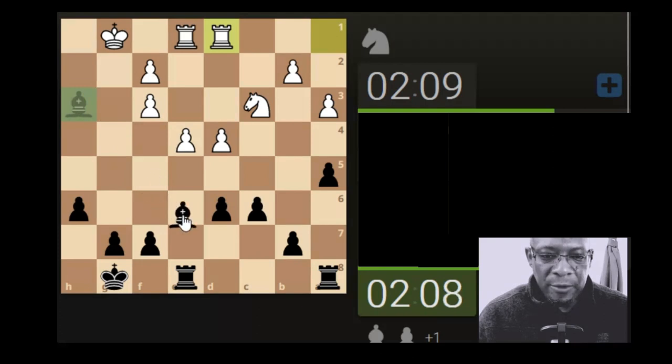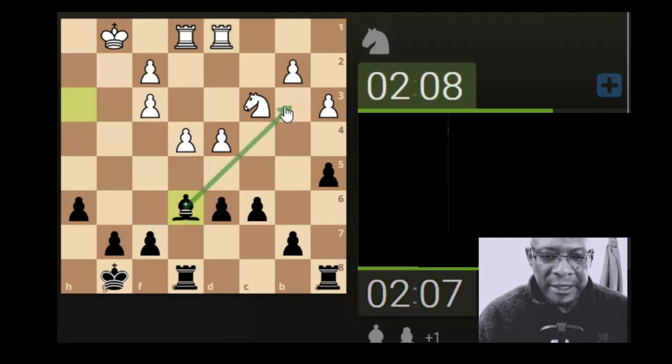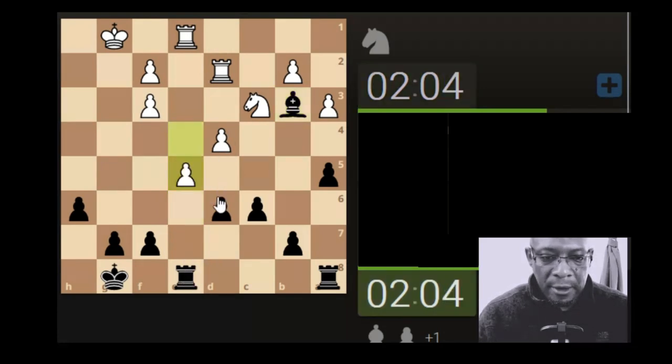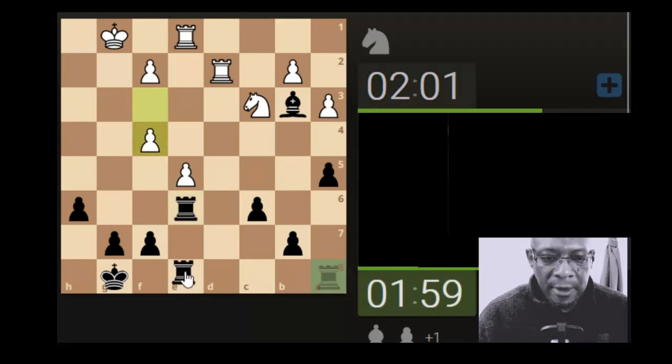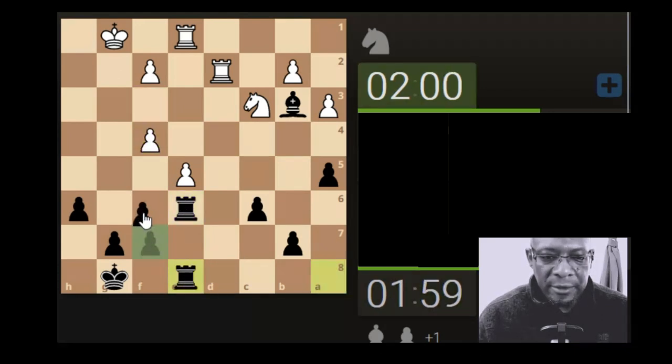Move the bishop out of the way, maybe just in case. Try swinging it here, swing it here. It's going to be a massive take fest now. Let's just block up with the rook.